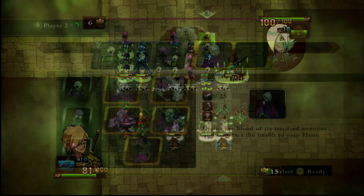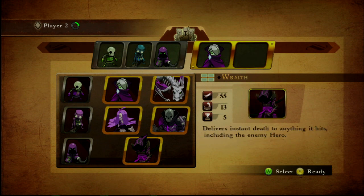You can scope out all of the abilities by checking out the unit description when recruiting or purchasing a new unit.